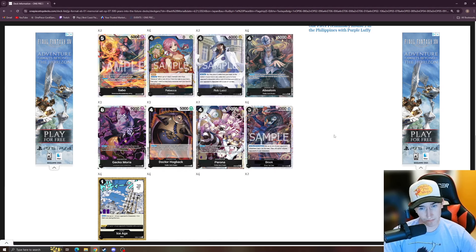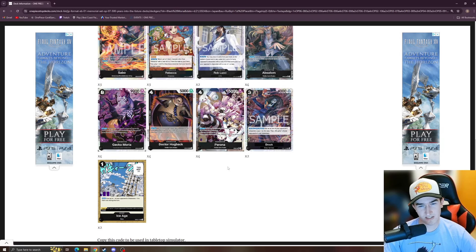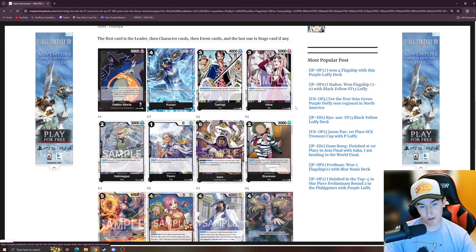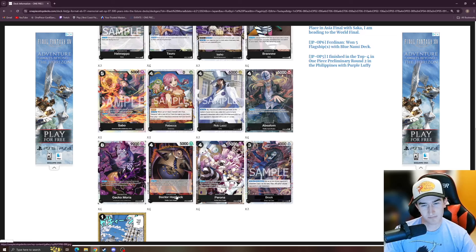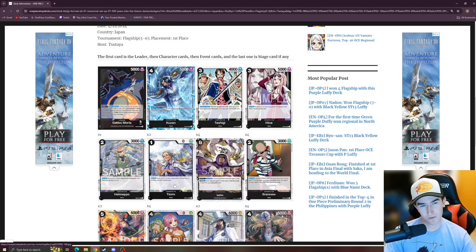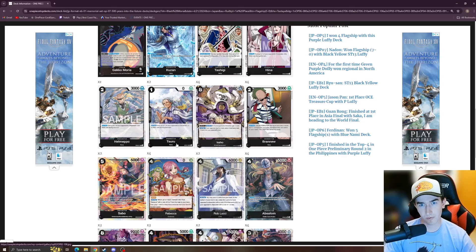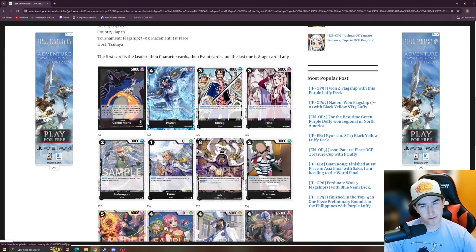The list also runs two Rob Lucci, four Absalom, four Morias, four Hogbacks, and four Peronas. The only EB01 card is two Brooks — on play and when attacking, give up to one of your opponent's characters minus one cost this turn, then KO up to one of your opponent's zero-cost characters. It adds a bit more cost reduction and makes the deck more consistent. It also runs two Ice Age but no Great Eruption, which makes sense since it's getting banned.